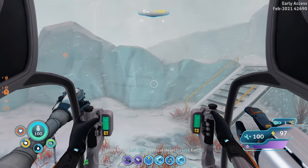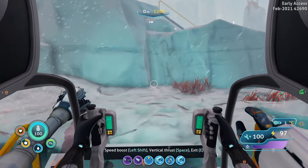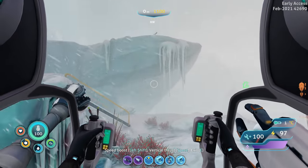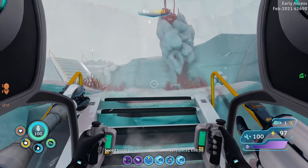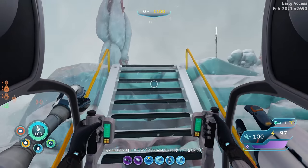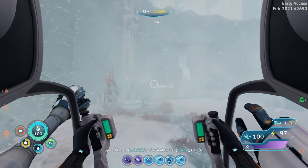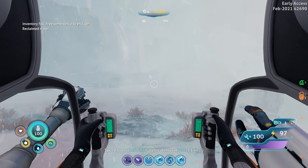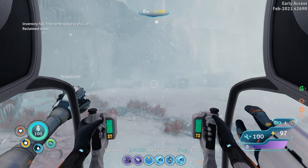What's going on everybody, welcome back to some more Subnautica Below Zero. Last episode we left off pretty much right here — we just got done exploring the Phi Robotics place. I'm never gonna say that right, I'm sorry. We're over here doing things, doing stuff. Inventory's full, need to free up some space to pick up reclaimed water.